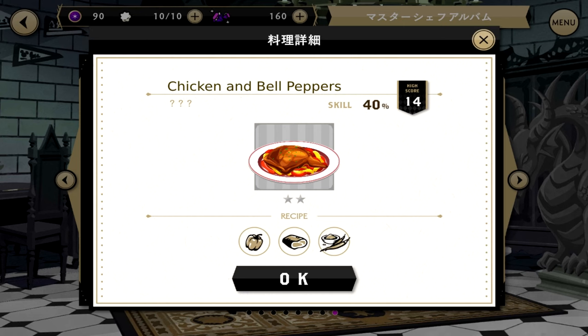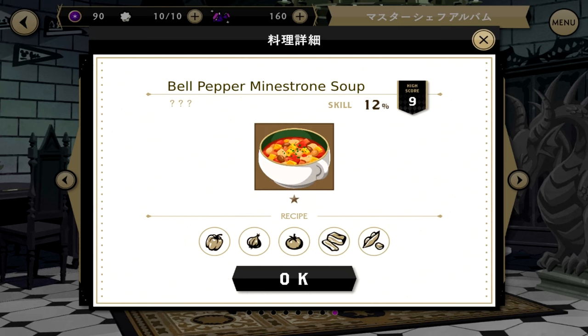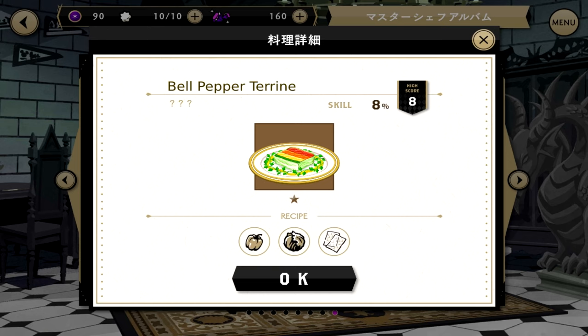Chicken and bell peppers: pepper, meat, spices. Bell pepper marinade: pepper, onion, shrimp. Bell pepper minestrone soup: pepper, onion, tomato, bacon, beans. Bell pepper spring roll: pepper, lettuce, cucumber, rice, shrimp. Bell pepper terrine — yeah, I think it's terrine, that's a French word — pepper, lettuce, gelatin.